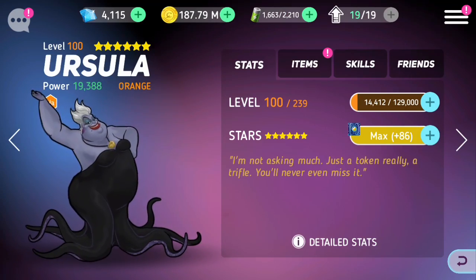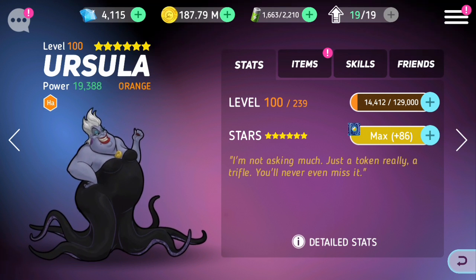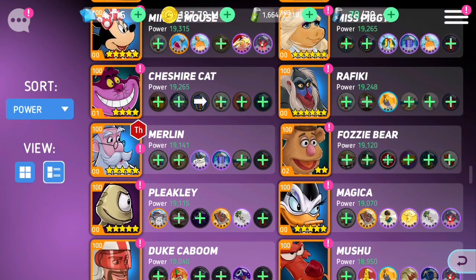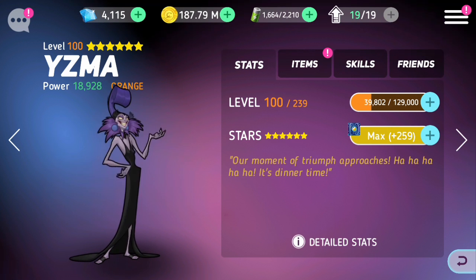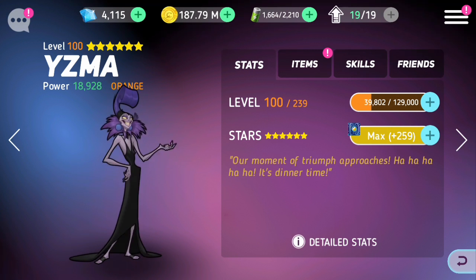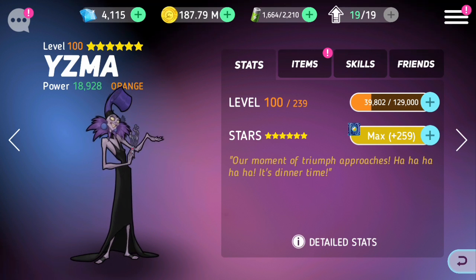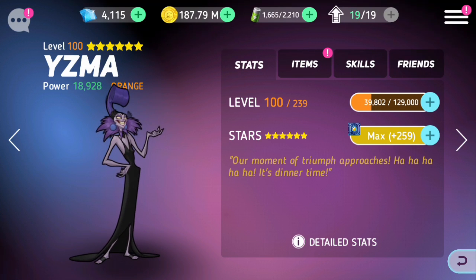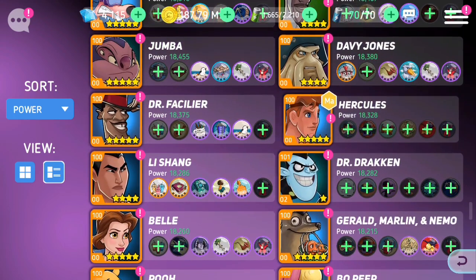Same goes for Ursula — it's kind of a very bluey purple and then has a lot of black. And then Yzma does have a lot of black but I need to choose one more purple character and I think she's a pretty good one. The whole thing about her in the movie is that she's pretty purple — look at the thing on her head, it's purple. So I think she's a little better than Ursula in that regard.